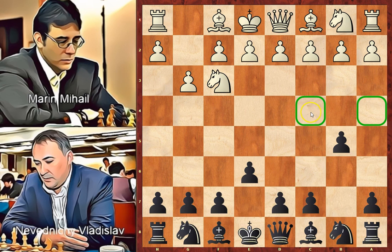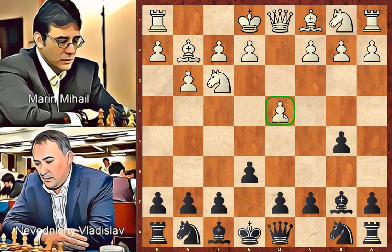Usually b6 is played. This b5 pawn is too advanced and can become a target for white in the future. Black wants to counter white's bishop by opposing his own bishop. Bg2, Bb7. D4 — white places a pawn in the center and at the same time allows his dark-squared bishop to enter the game.